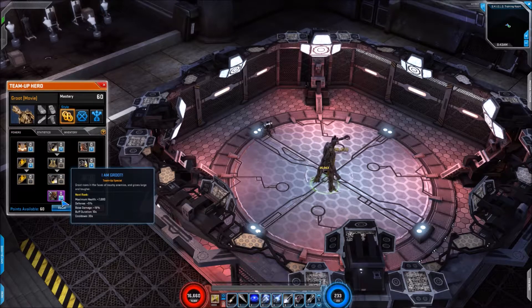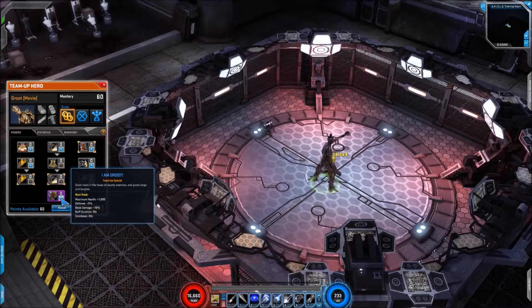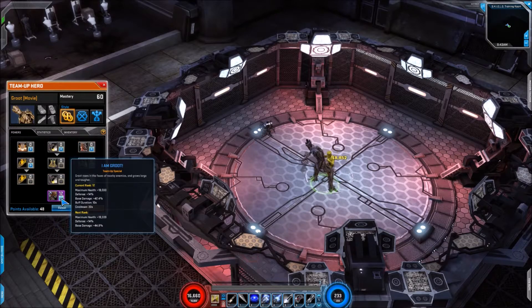Following that up you have I Am Groot, his signature. As you place points into this you'll notice that this steroid buff puts his health up by 21,000, defense 16%, and base damage 49%. It also grows him bigger as well, which looks nice.